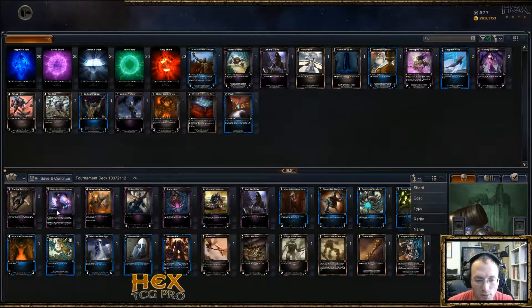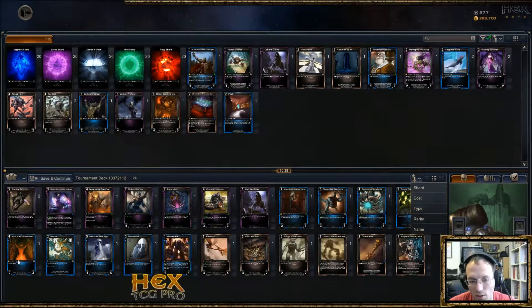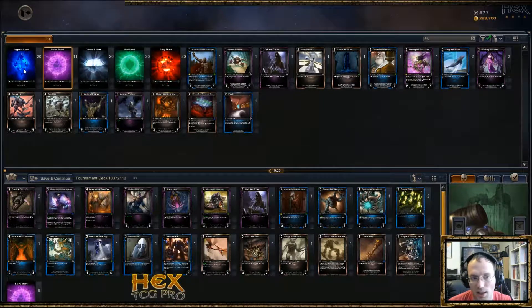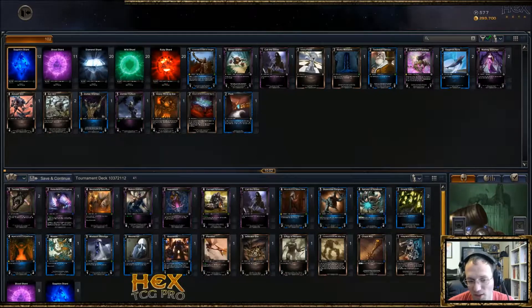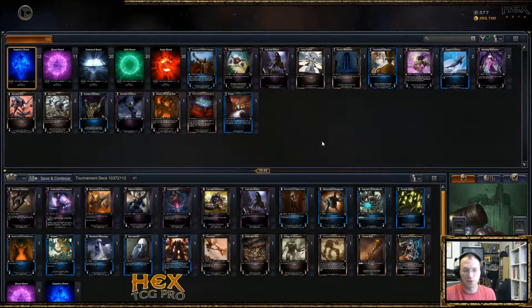Blood/Sapphire. Counting icons — thirteen Blood, eleven or twelve Sapphire icons. So it's just one more Blood than Sapphire — we'll do a nine/eight split. I don't really think there's a card I can get rid of. In game two I can maybe get rid of Inquisition or an Oracle Song. I think this should be a really great deck — decent amount of removal, some pretty good win cons. I can draw my opponent's cards. This should be really interesting to play.